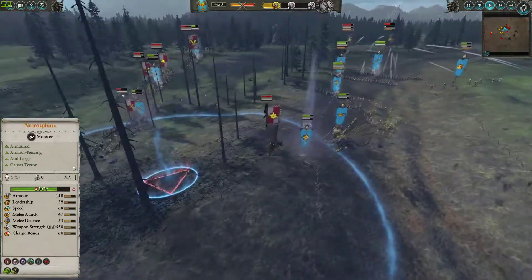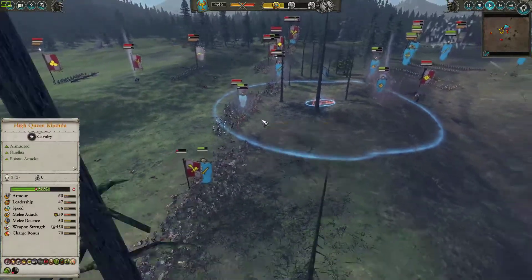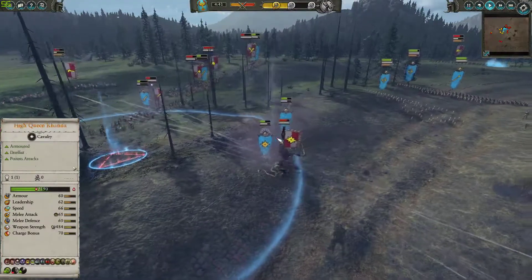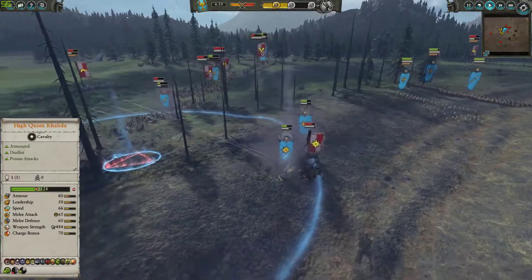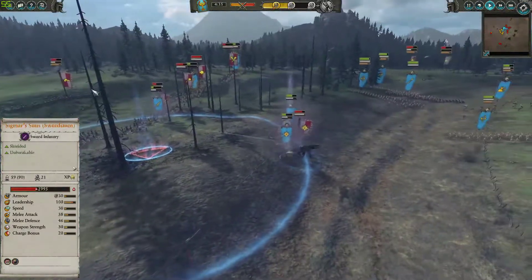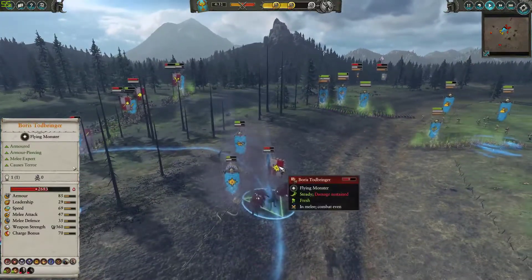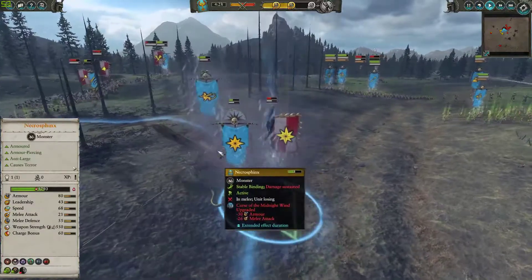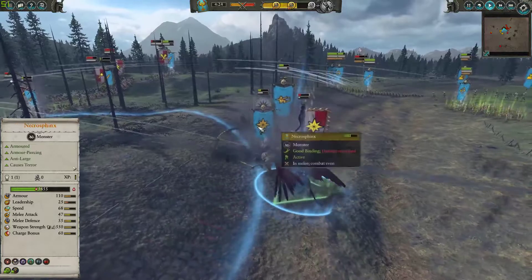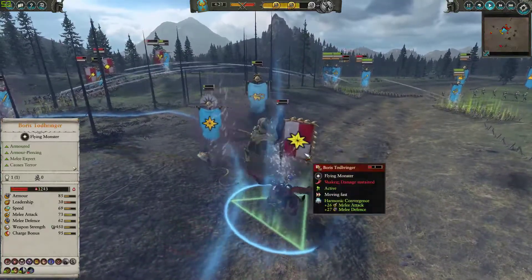He pops the Curse of the Midnight Wind, which brings down my stats to really low numbers, and he's gonna prevail in the fight here. He's also getting some nice damage on my Necrosphinx due to that Hand Gunner firepower and the Hammer of the Witches. And Boris Todbringer actually destroys Kalida over here, which is kind of bad because I thought this Lord was able to withstand some more damage — but she's not quite well at it.